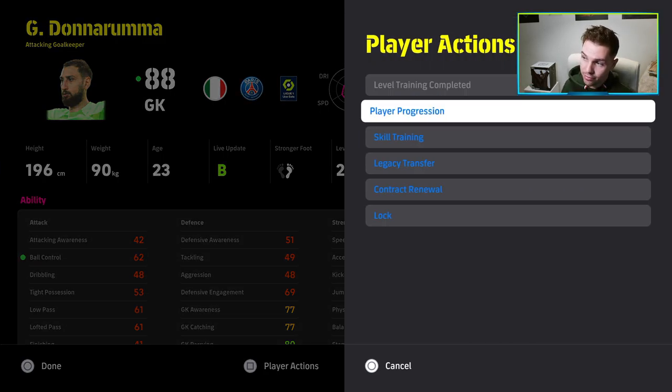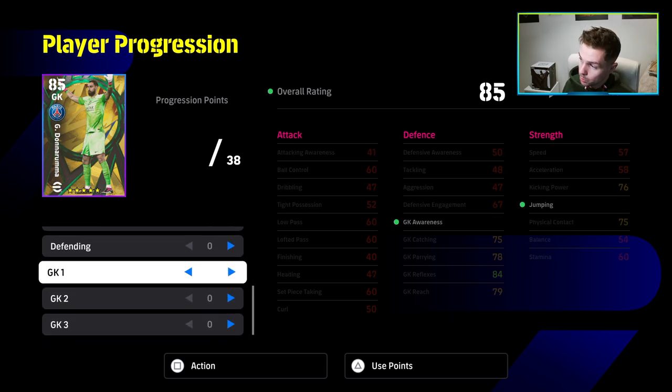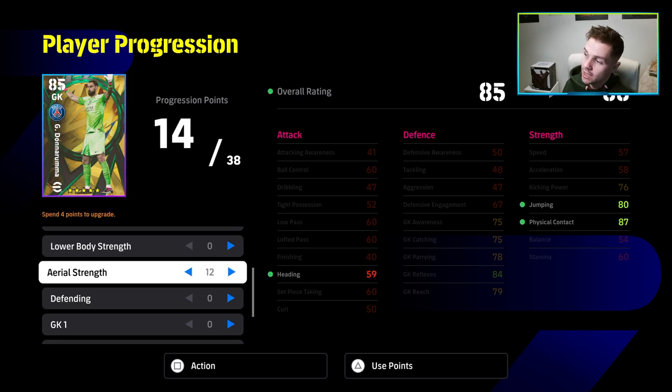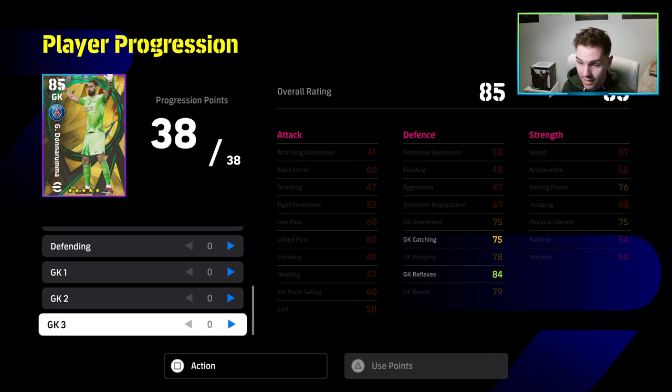If a goalkeeper is taller than 190cm, I always train up their reflexes as high as it can possibly go. I don't worry too much about jumping, which can also be boosted with aerial strength, and I don't worry too much about reach and parrying. The three stats I really focus on are reflexes, awareness, and catching. Reflexes links with catching.